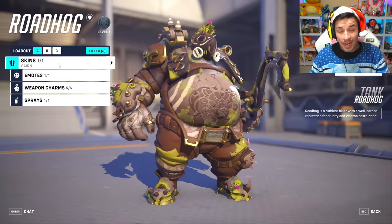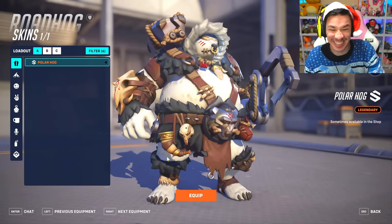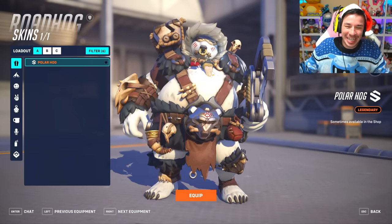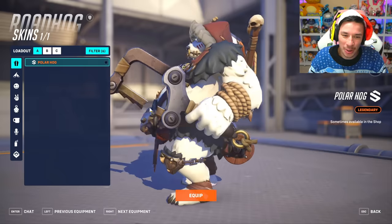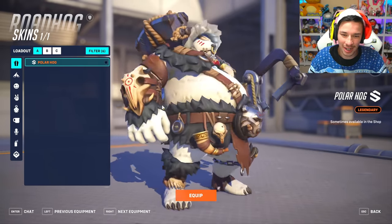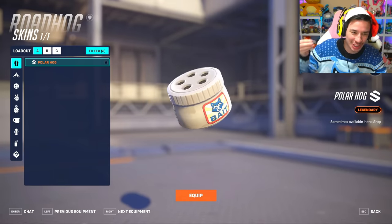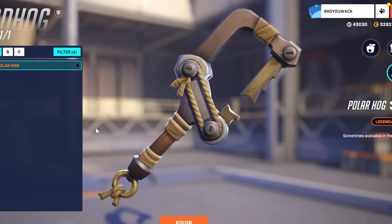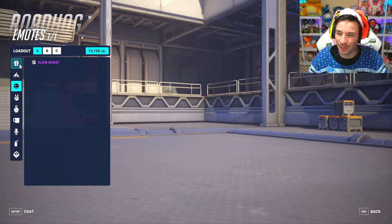Road Hog is next, and with his rework he's gonna get a Polar Hog skin. He looks so cute! Oh look at his little face — he looks so adorable, kind of like a corgi with the snout. This is such a cute polar bear skin, and it kind of fits the theme of the Season 8 battle pass. His tank is a little salt shaker, the gun is just a bone skin, and the hook is a hacksaw. Such a cute little Hog skin!